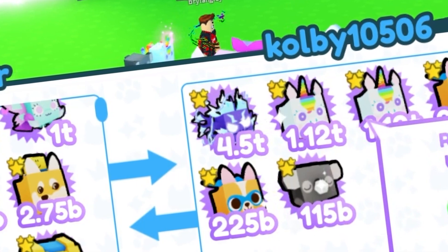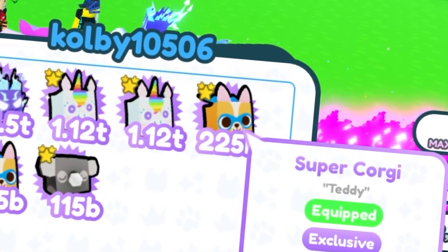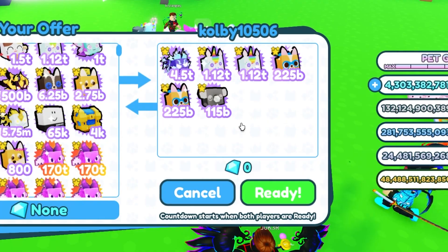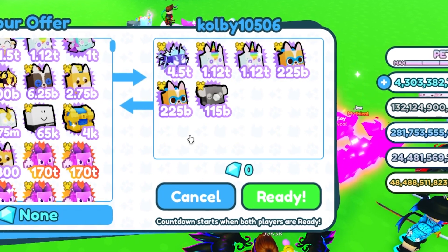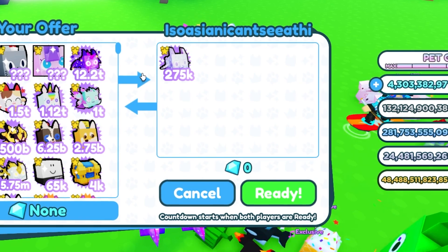Colby here is offering for the nebula dragon. Looks like he's putting up the storm agony which is 21 billion, two rainbow unicorns is 12 billion, two super corgis is 7 billion, one koala is 2 billion. All in all his value is only 42 billion, which isn't good for the nebula dragon.